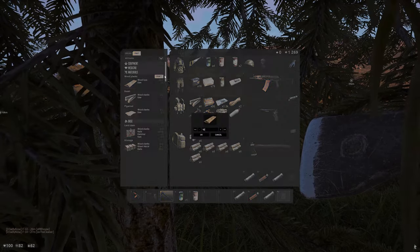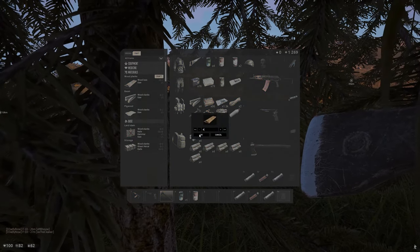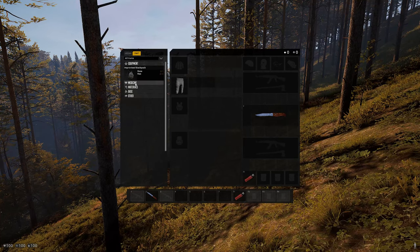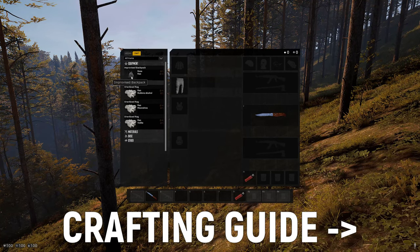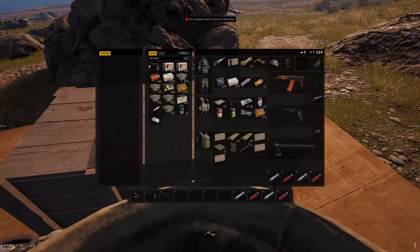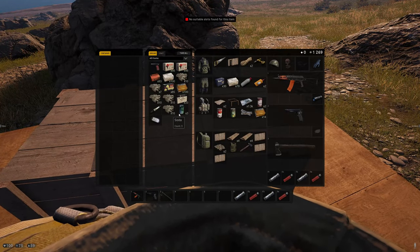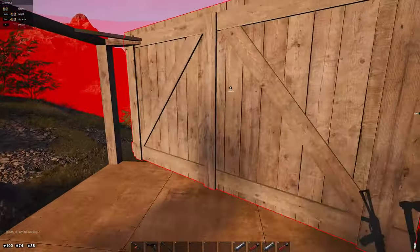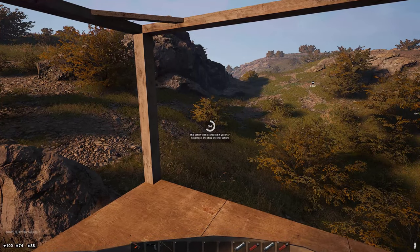If you already know how crafting works in this game then this next part will be easy for you. But if you do not have experience with crafting in Deadside, no worries, we will cover this later in the video in great detail. The point here is just to keep your loot box safe as cheaply and quickly as possible, so for now we are not going to build a whole house, because this would be too expensive both in terms of time and resources.